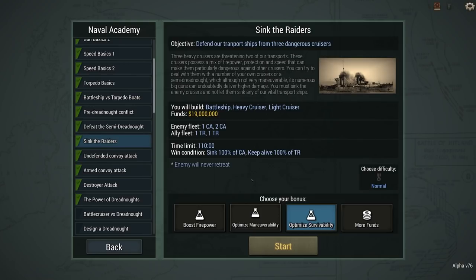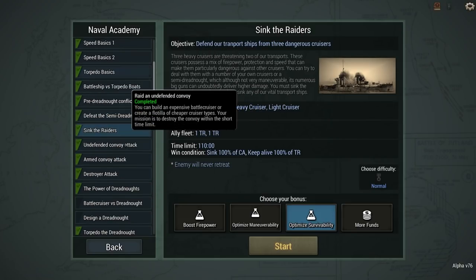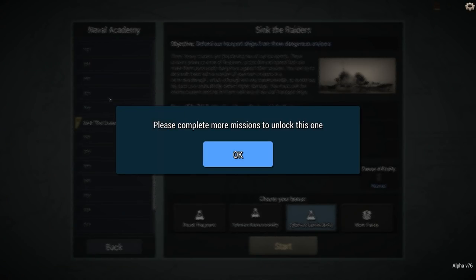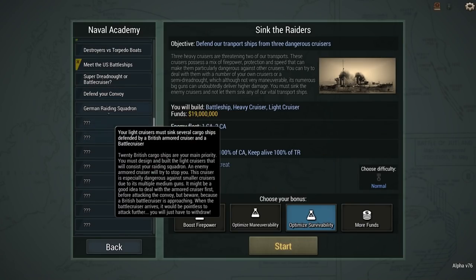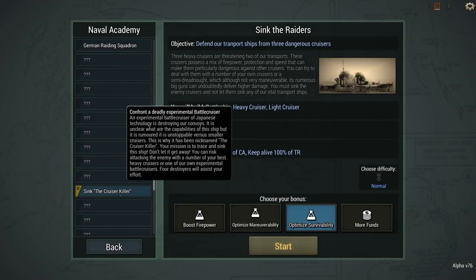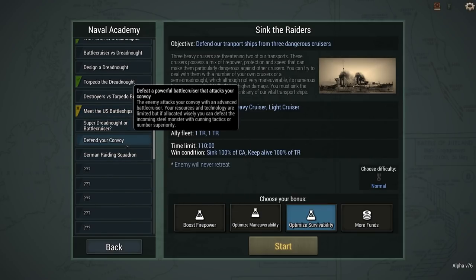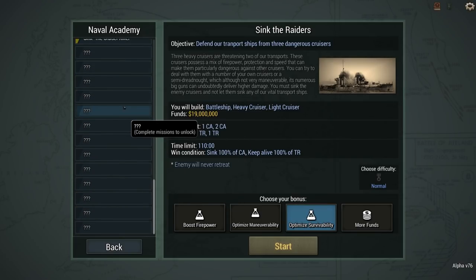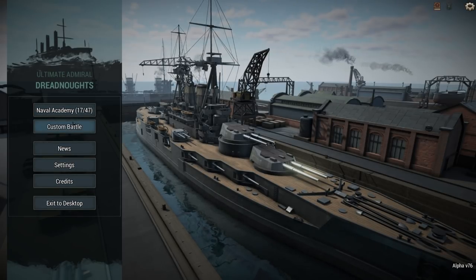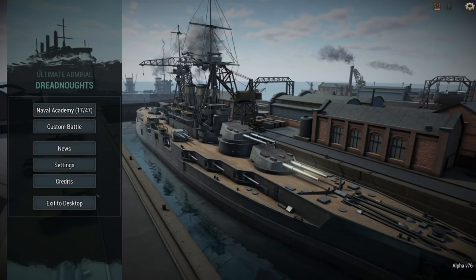Anyway, ladies and gents, that was Ultimate Admiral Dreadnoughts — it's nice to have it back on the channel. I couldn't get this to load up at all, and I never did get all the Naval Academy stuff finished off. So we've got a whole bunch here to go through. There are new missions that weren't here the last time I played — obviously added in the patch that sort of broke the game. I've got a lot of these to knock over, and I'm really hoping we'll get access to the campaigns soon. At the moment we still just have custom battles, but I really want to play the campaign. Until next time — take care.